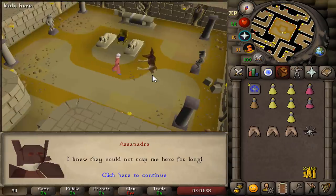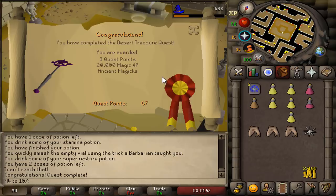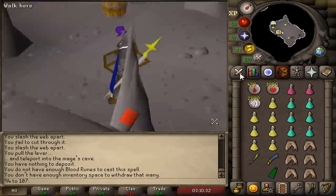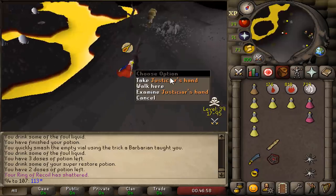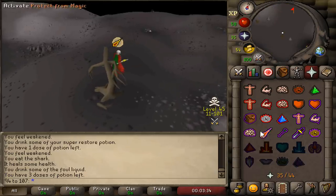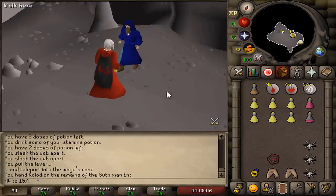I fell five times just coming here to the end of the pyramid, but here we go. Desert Treasure has now been completed — 75 magic. Since I'm a professional magician now, I need to upgrade my magic cape to an imbued one. The first demon has been slayed, and there is the final one — Ent's Root. Now we can go and get the imbued magic cape. Imbued Slayer cape achieved.